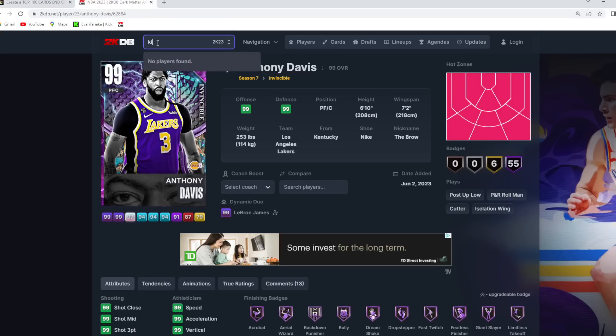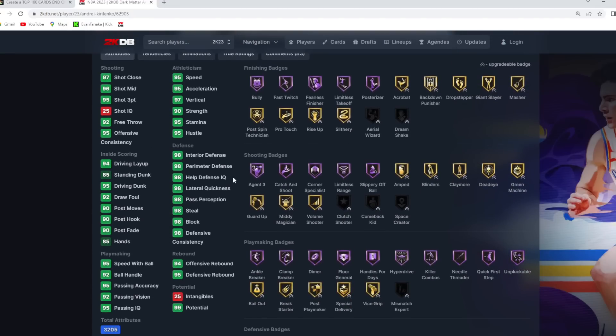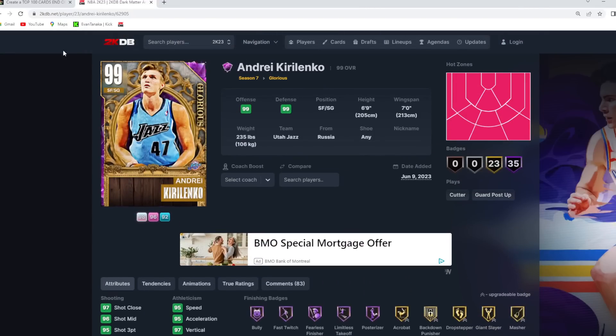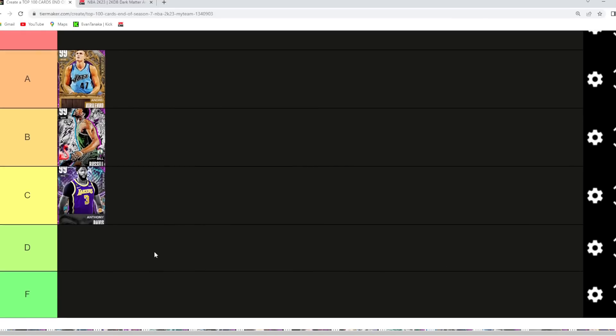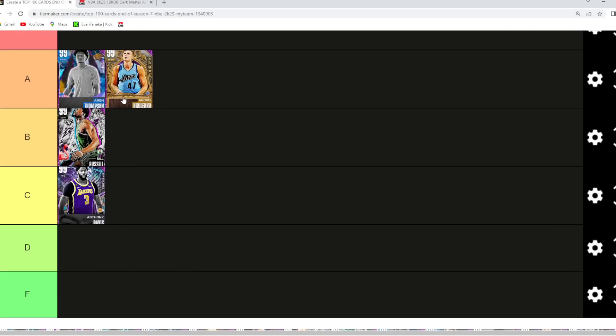AK-47 has got to be A tier. I don't think he's S tier anymore — there are just so many other good shooting guards and small forwards, especially with that new next drop. AK is still a 6'9" shooting guard with a 7-foot wingspan, an elite level defender, a pretty good jump shot, and good dribble sigs. AK is still an amazing card — throwing him in A tier.